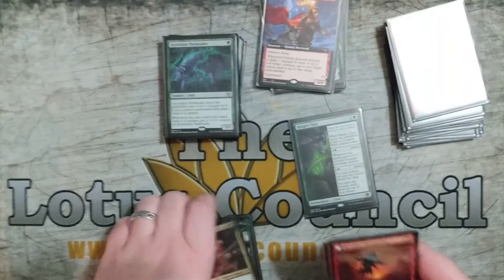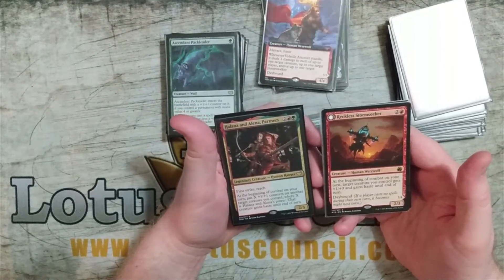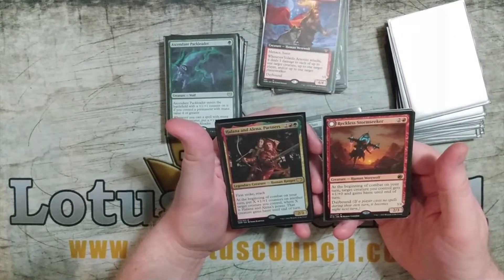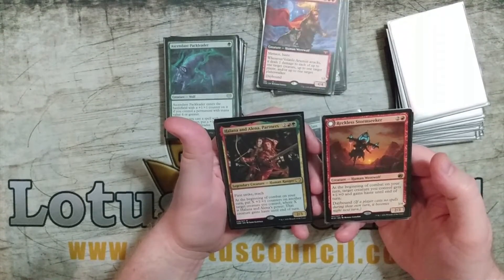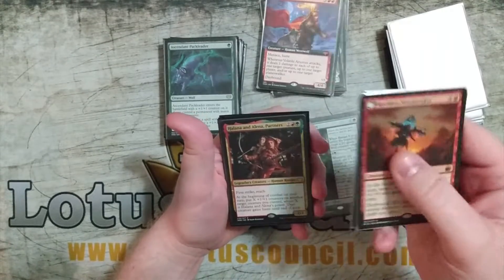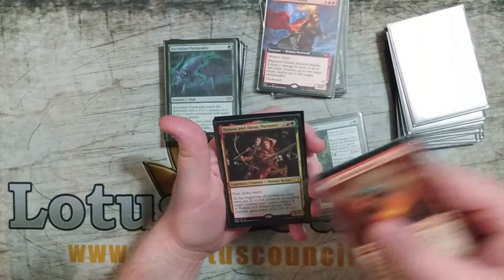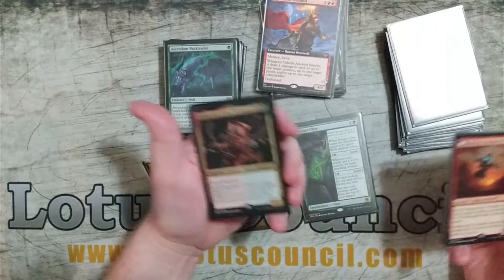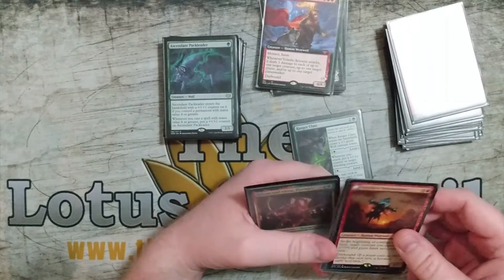Now with Reckless Stormseeker and Halana and Alena — this was the synergy pointed out by Power Dragon that really got me thinking about werewolves. At the beginning of combat on your turn, Reckless Stormseeker gives target creature plus one, plus zero and haste until end of turn. What I was doing is triggering Stormseeker first, giving Halana and Alena plus one, plus zero — so I was putting three plus one, plus one counters on something and giving it haste. Just really, really broken. I had a lot of things get really big really quickly and it was very effective.